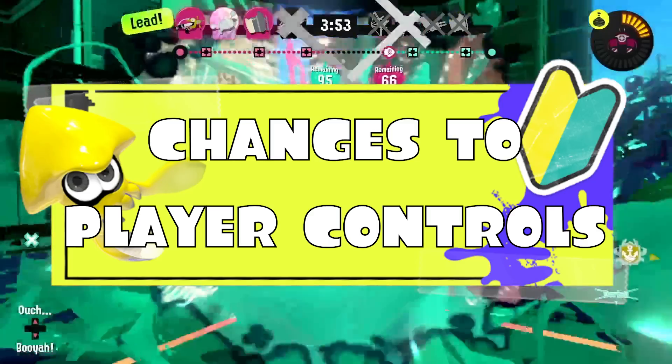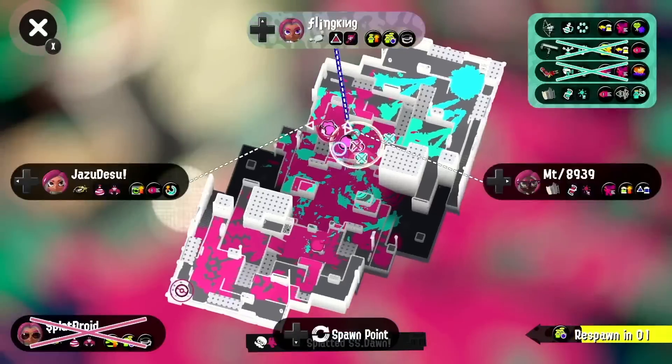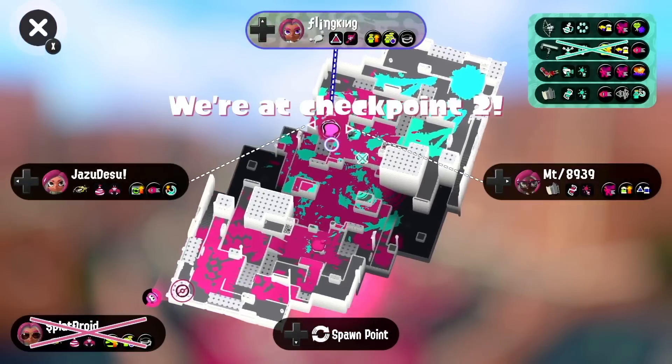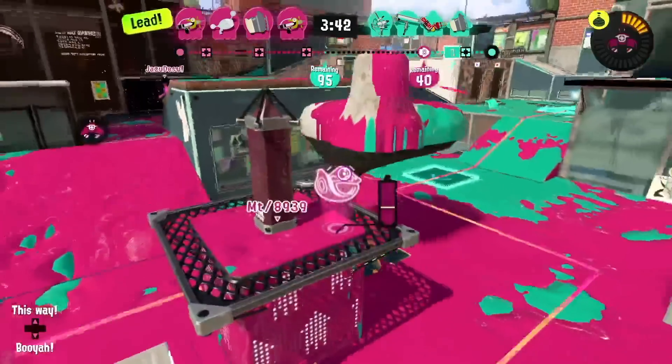Changes to Player Controls: Fixed an issue occurring when using Duelies. If you hold down the ZL button and perform a dodge roll while holding down the ZR button, you stop shooting and switch to your squid or octopus form the moment the dodge roll is over.